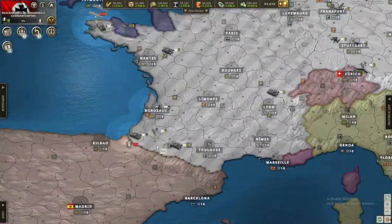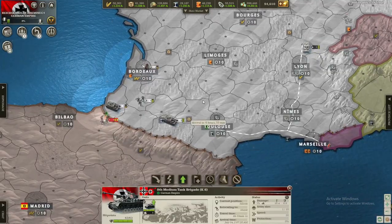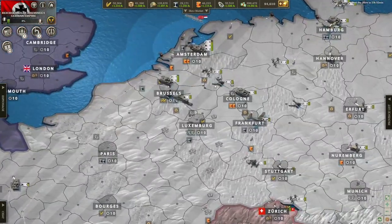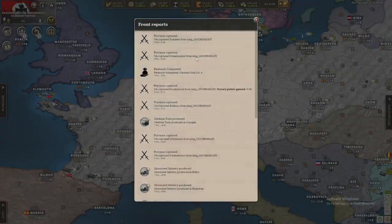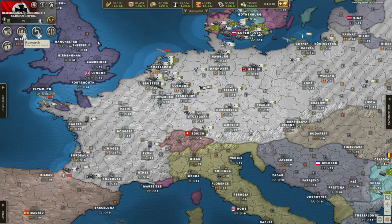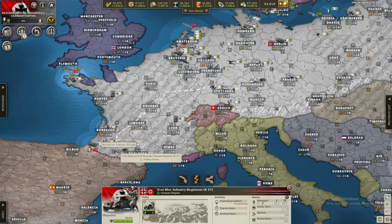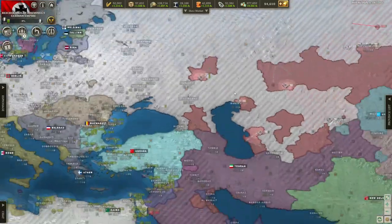Spain has attacked us so we're going to have to deal with them. Let's send some units over to the front line — we won't need too many, at least I don't think so. We're not going to start pushing yet. Looking at front reports, we captured some stuff and produced some units, which is great. Let's also get motorized level 5 and better interceptors.